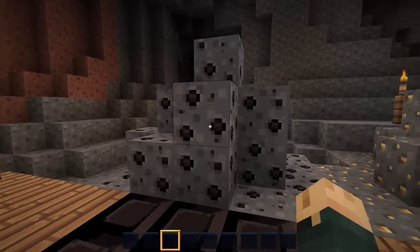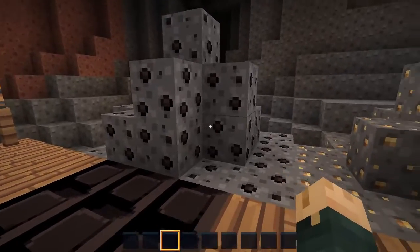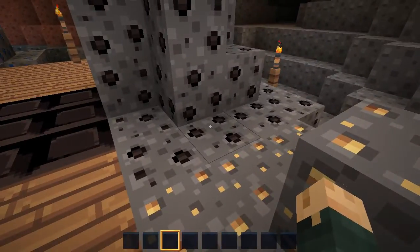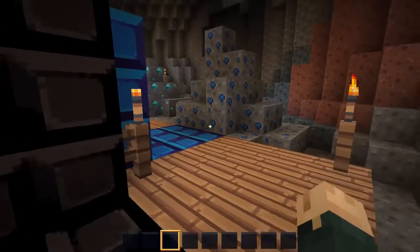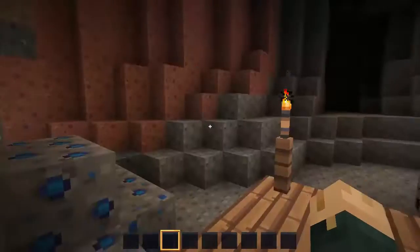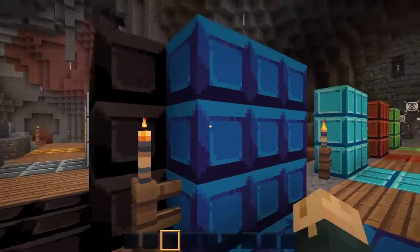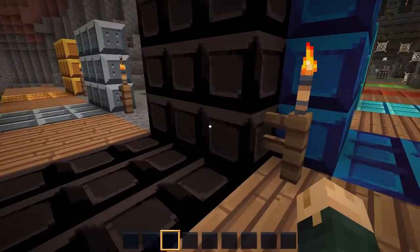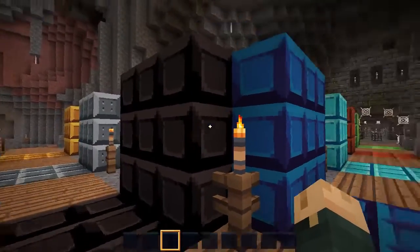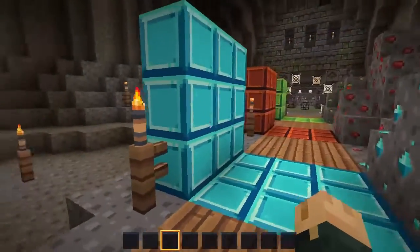Coal does look very different — it has the big lumps of coal in the ore and in the stone, which is randomized. You can see two big lumps here on this one. Very cool. The lapis uses the same texture as the coal, but as a recolor, using the higher detail version of the coal block but only with more shades to it. Not exactly a strict palette swap, but close enough. Diamond actually has its own block texture — looks very cool — and definitely its own ore texture.